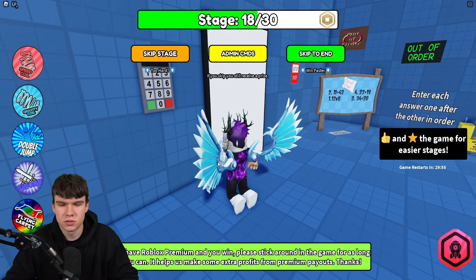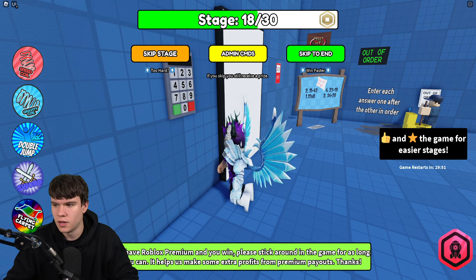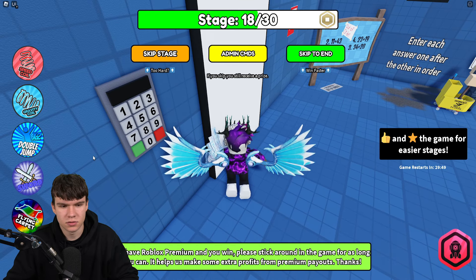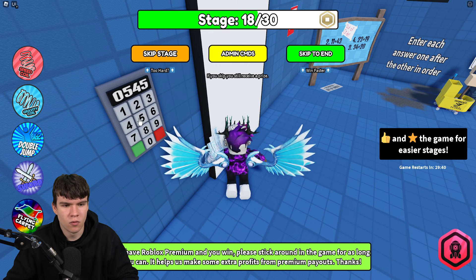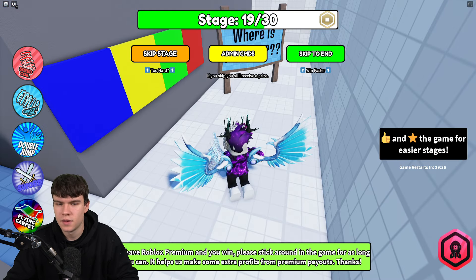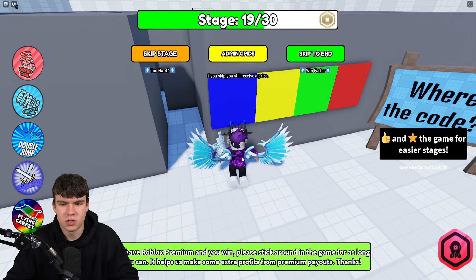For the next room enter code 0545442 — so 0, 5, 4, 5, 4, 4, 2 — correct.